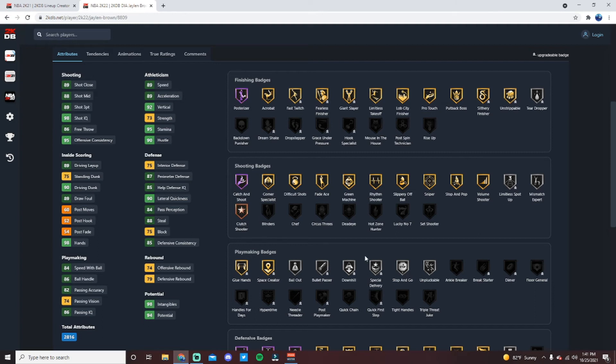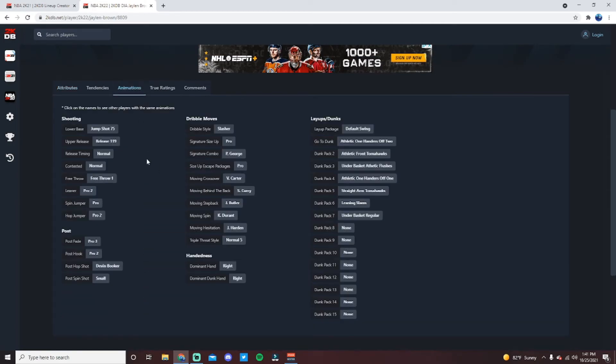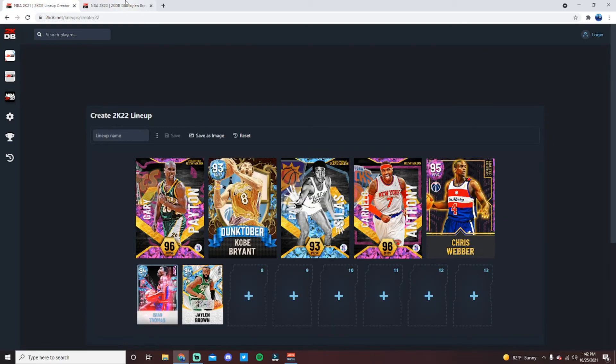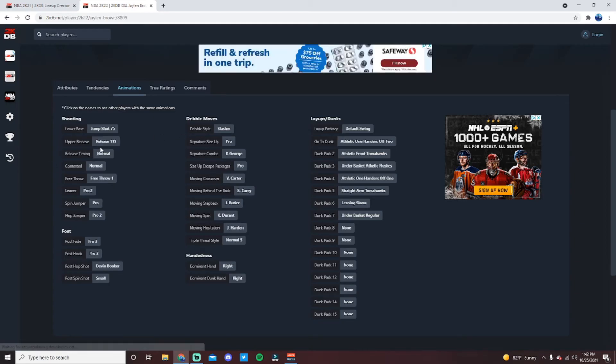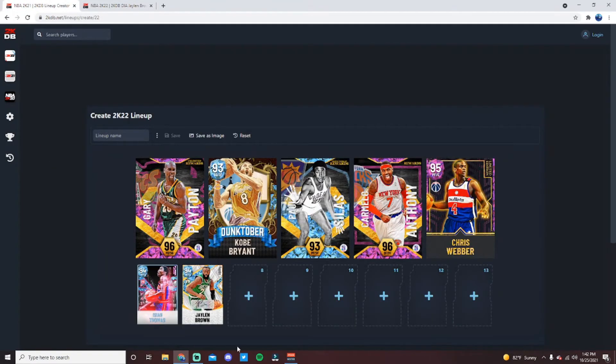Even without Blinders or Chef, the Silver Limitless Spot-Up that can be upgraded is super valuable for extending his range. He's got a 90 driving dunk and is a really well-rounded card in terms of capability. He doesn't have a great dribble style and won't be a secondary creator like Kobe or Paul Silas, but he's got a really good jump shot and is a super well-rounded card capable of doing everything at a high level.